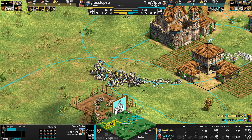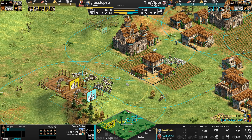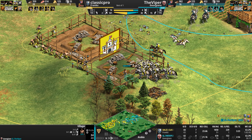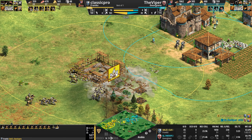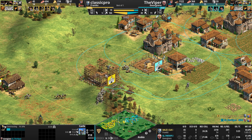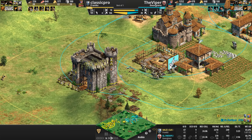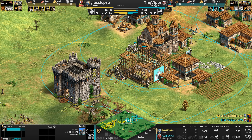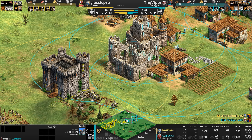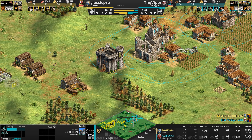The Viper takes a tough engagement but is dishing out as good as he's getting. Unfortunately his military count gets reset. Classic Pro's lone castle-building villager, seeing the enemy knights approach, deletes the half-built castle and tries to rebuild it — but ends up placing it on the low ground late, then loses the engagement with the knights and has to delete it again, losing a bunch of stone before finally getting the castle up.